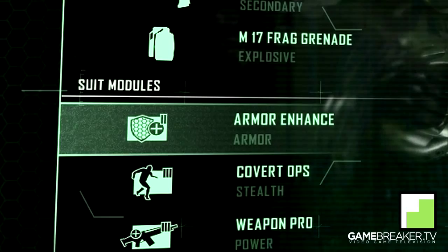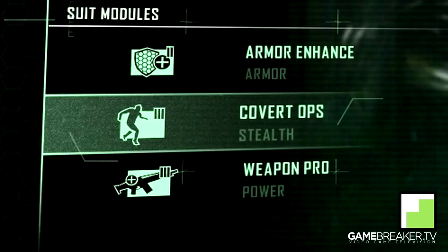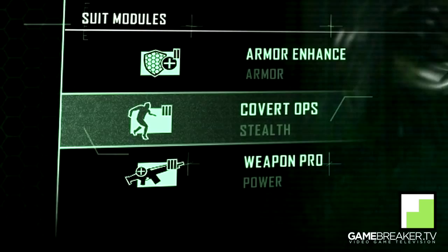The second module I want to recommend is Covert Ops. Being able to be a sneaky ninja on this map, running around with the reduced sound of footsteps, getting the protection from the Sep Airstrike bonus, and also getting the advantage of hearing the enemy footsteps louder.